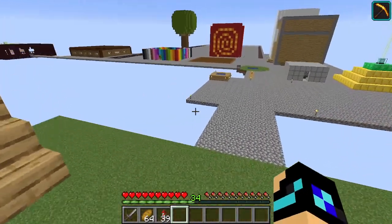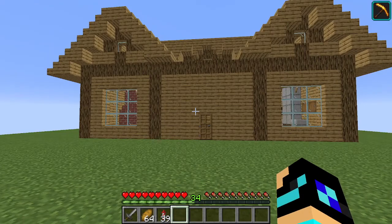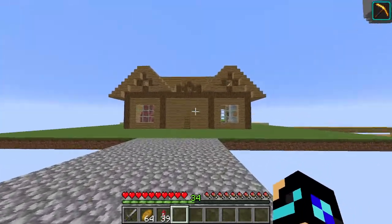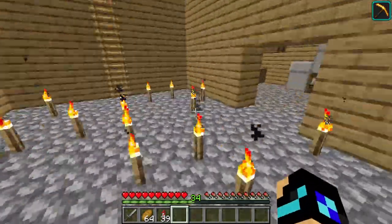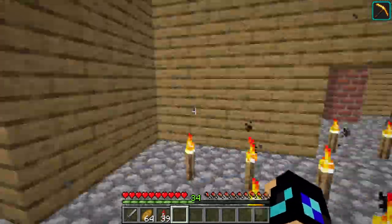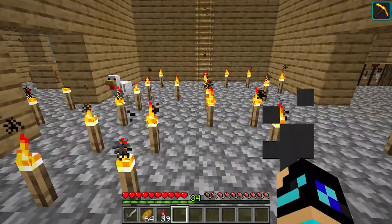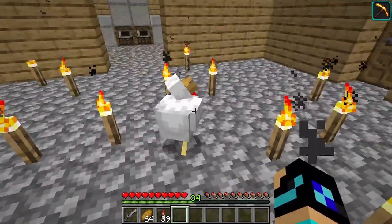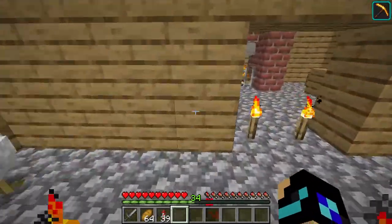I guess we'll start with my house. This has been here for quite some time — not since the very beginning of the series, but it's been here for quite a while. Let's head inside. This is the main room. I've been wanting to get rid of these torches and just put them under a carpet. I thought of that today, but we're going to have to get to that at some point. I'm planning on doing that soonish.